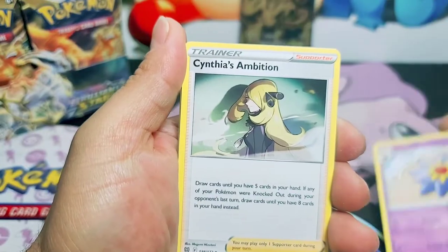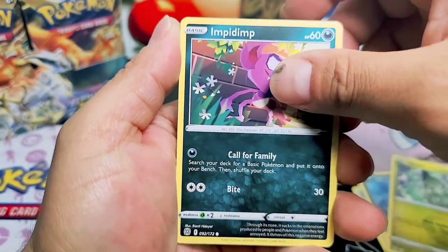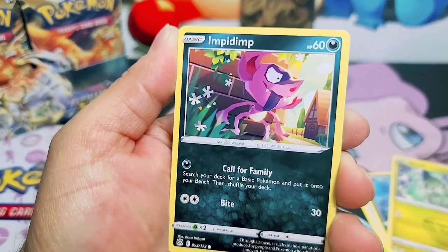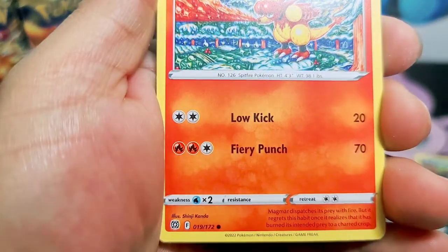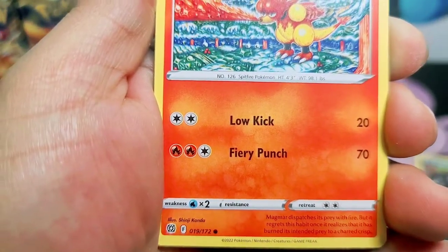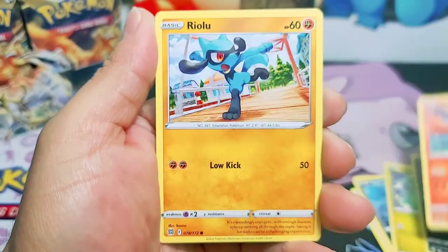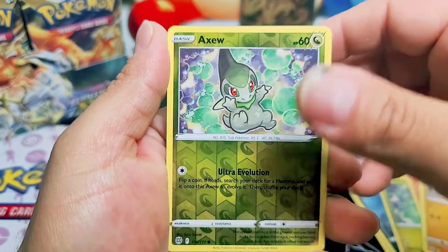Maybe they have Rapid Strike Urshifu VMAX as well, I don't know. I'm confused. Impidimp! Look at this - that looks like Magmar. Look at this artwork, oh my God. Shinji Kanda. Wow, this is a nice artwork. Magmar - beautiful. Rialu. Nice. Axial.